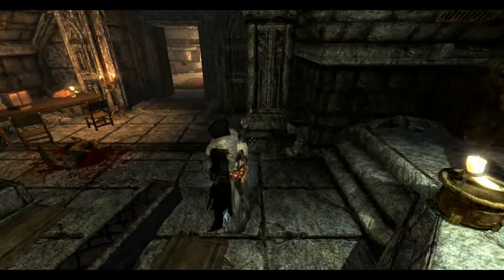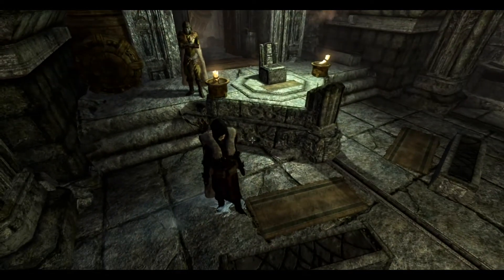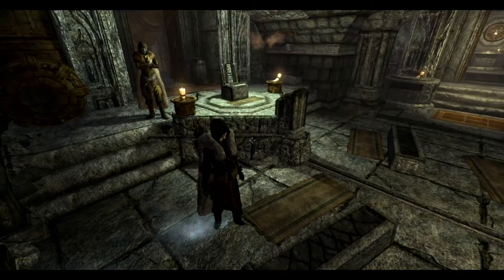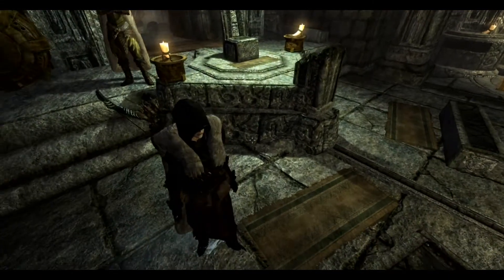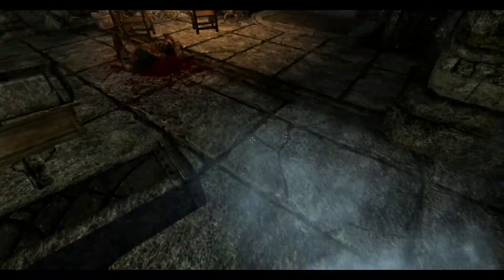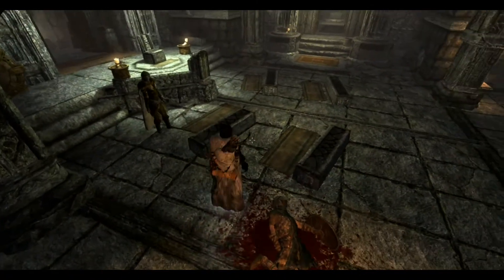Hello everybody. I have this odd glitch, bug, whatever you want to call it. There seems to be an ice ray stuck at my feet or something. You can see it down there, and if I go into first person you can see it like here. It's been following me around for a long time and I decided I had to get rid of it.